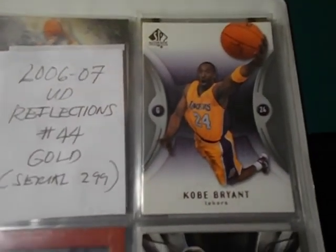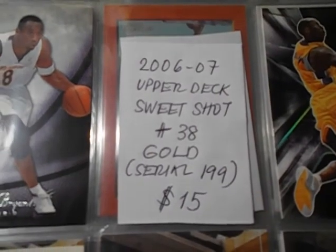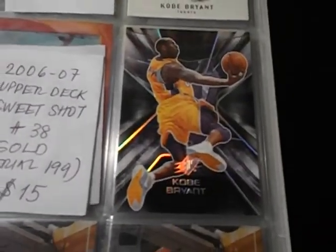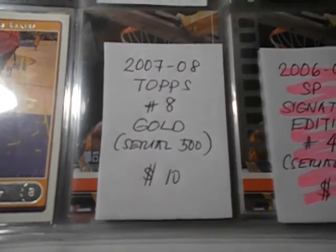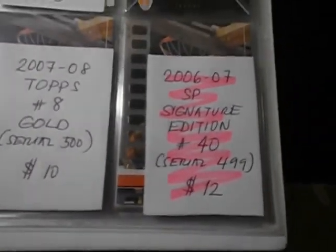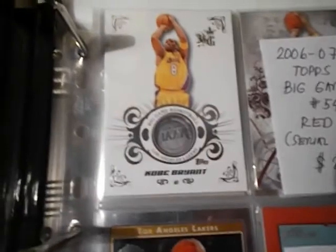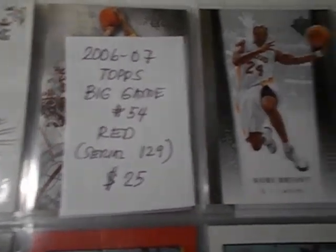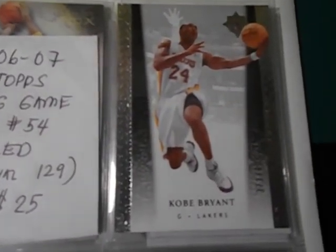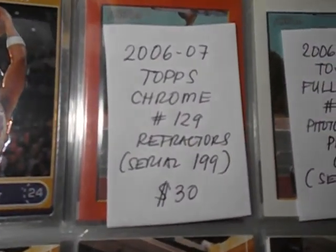SP Authentic Sweet Shot face card — I've been needing the gold, which is coming soon. STX. Topps — I've been needing the Topps gold numbered to 500, and signature edition, which is coming soon. The Big Game — I'll be needing the Big Game red, which is coming soon as well. The Ultimate Collection numbered to 750. Topps Chrome — I'll be needing the refractor version, expensive at $30.